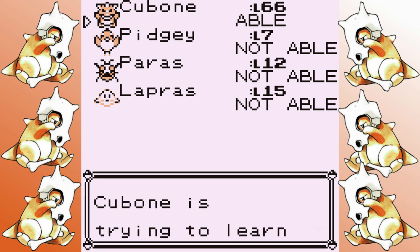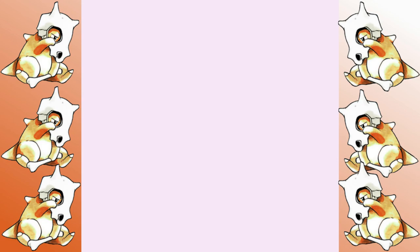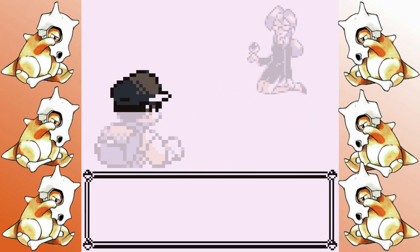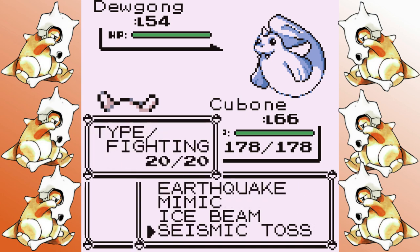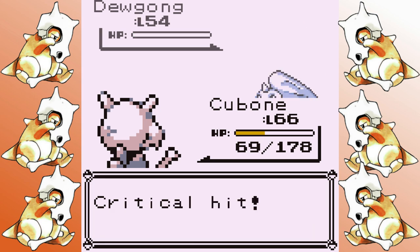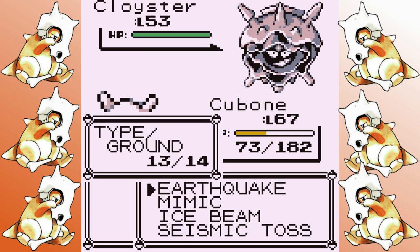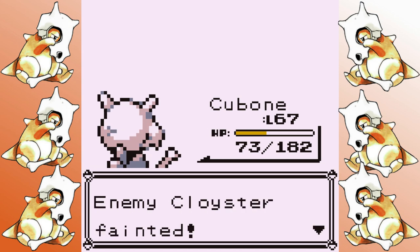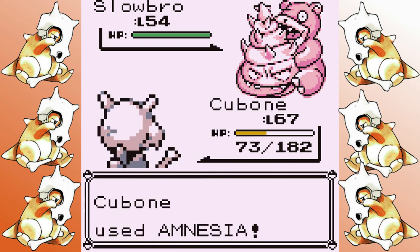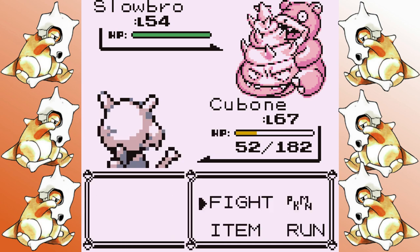Remember all the way back at Bill's house when we picked up Seismic Toss? Seismic Toss is a pretty unique move in Gen 1 — it does your level's worth of damage to the opponent and ignores defense and type effectiveness. Lorelei has high defensive stats and I'm a physical attacker, so I teach it to Cubone. The first attempt isn't bad — Earthquake is more efficient on Dewgong and we get it down. More importantly, at level 67, Seismic Toss can two-hit a Cloyster, meaning if we avoid one of its moves we can get it down — and we do that on the first attempt. Then Slowbro has notoriously bad AI and hates to attack, so the idea is to use Mimic on Amnesia, boost our special, get the badge boost, and hopefully that carries us to the end of the fight.